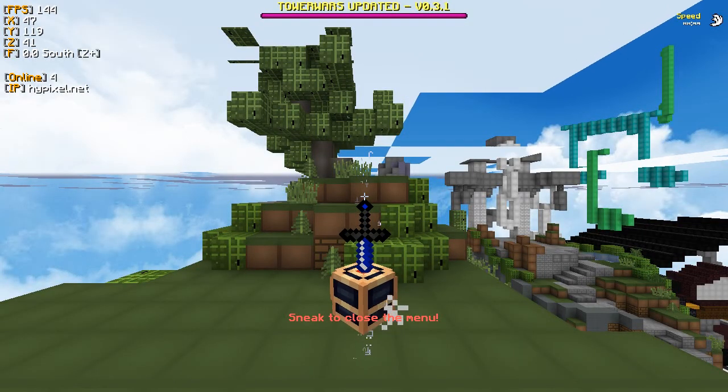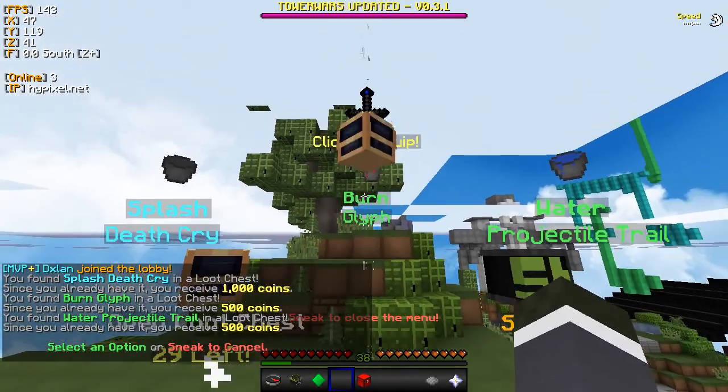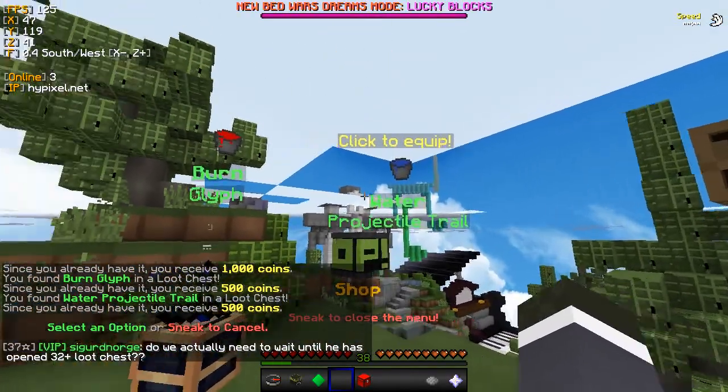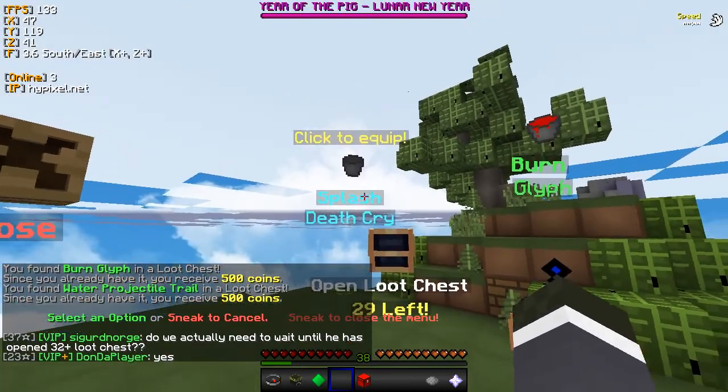Open up another loot chest, boys. Let's do this. Burn glyph, water projectile trail, trail. Yes. And splash death cry. Alright, cool.